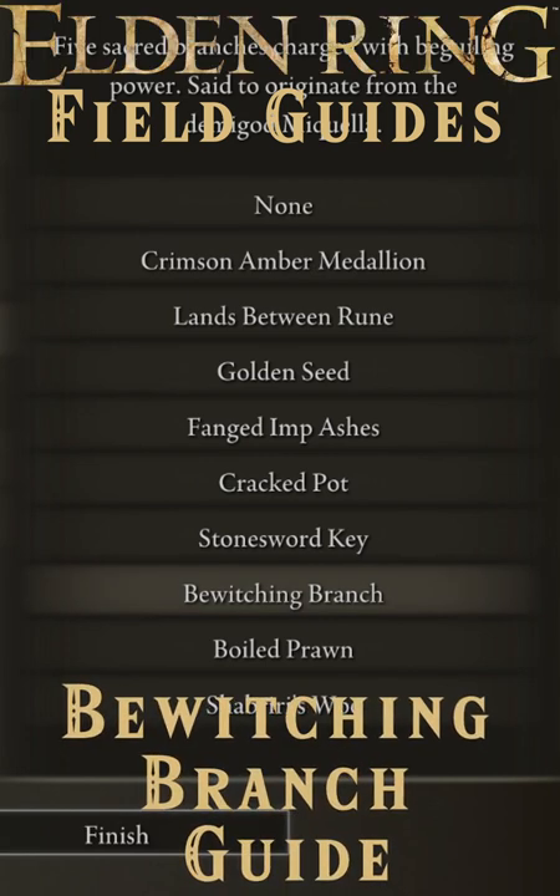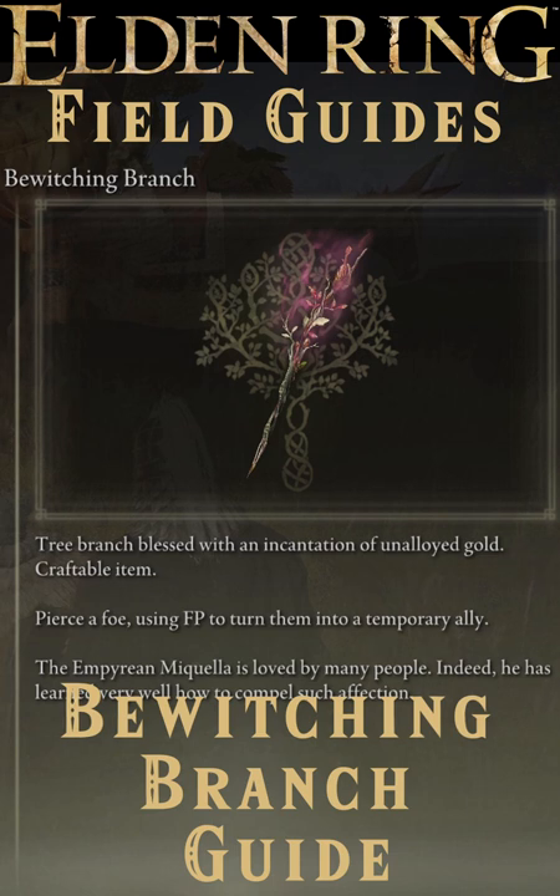In Elden Ring, you can select a Bewitching Branch as your starting keepsake. It's a consumable item that uses 14 FP to charm enemies into fighting for you for a time.